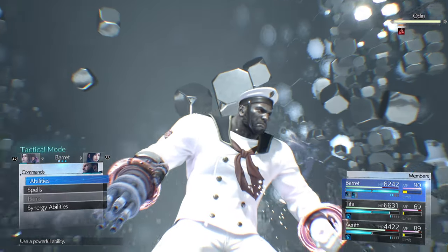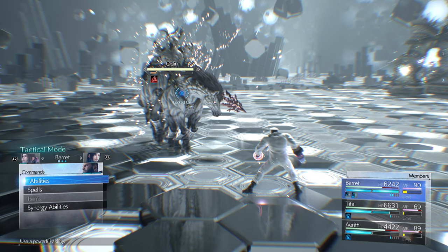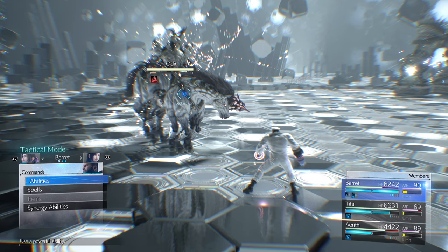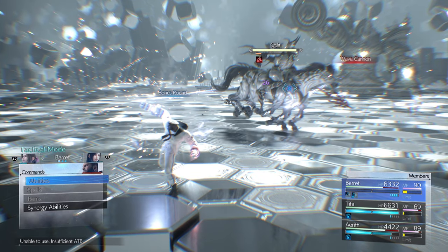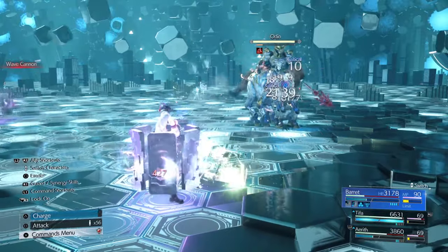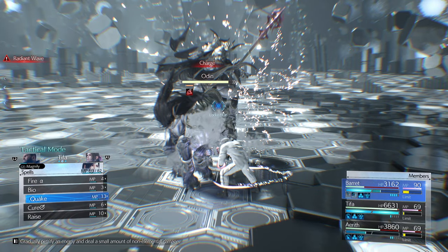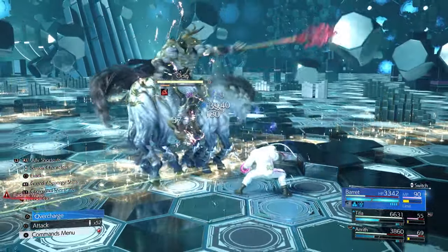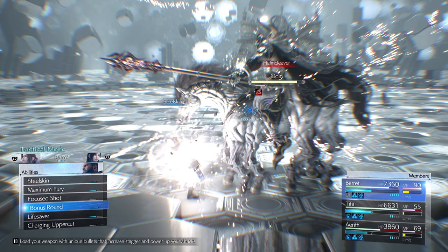With Bracelets active, if he uses an ATB attack skill on Odin he'll get Reprisaled. Not a huge deal because Barrett has a lot of poise from Steel Skin, but if you don't want unnecessary damage just use Steel Skin and Bonus Round back to back to give ATB to Tifa and Aerith without triggering Reprisal. Aerith's barrier went down so cast it again. Have Tifa use Cura on Barrett since he's the only one low. Another Steel Skin, Bonus Round, then block. Overcharge doesn't trigger Reprisal — only ATB skills do.